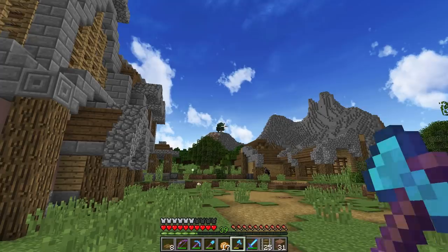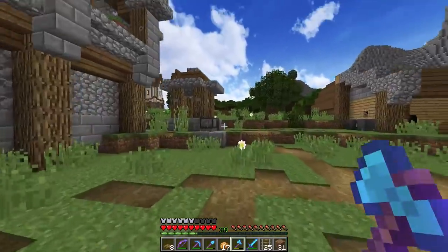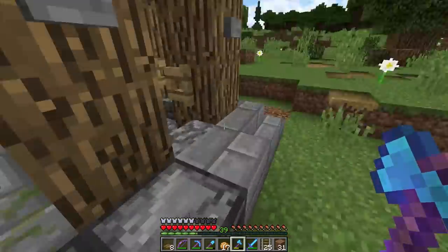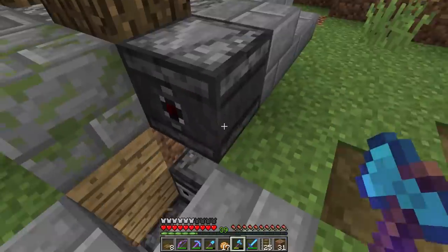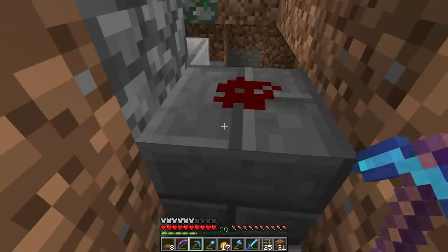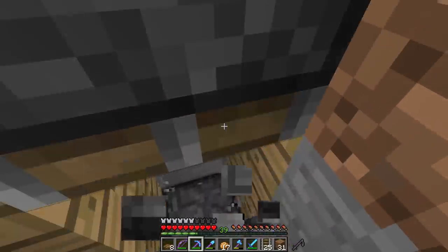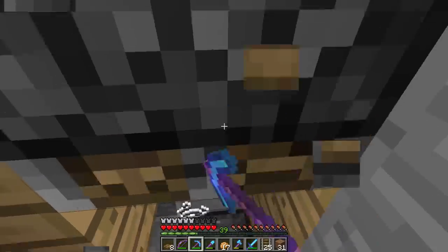Hello everybody, welcome back to another episode here in our single-player world. Today what we're doing is we're gonna be building in this area here because we've got this ugly piece that's not really working for us. This attempt at an elevator, which did work until things were fixed, which I thought were pretty cool when they were broken.